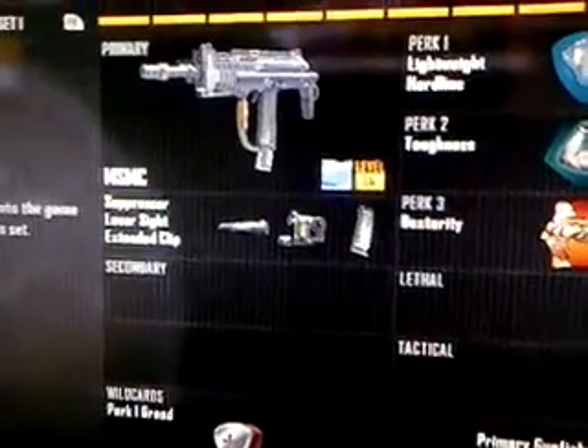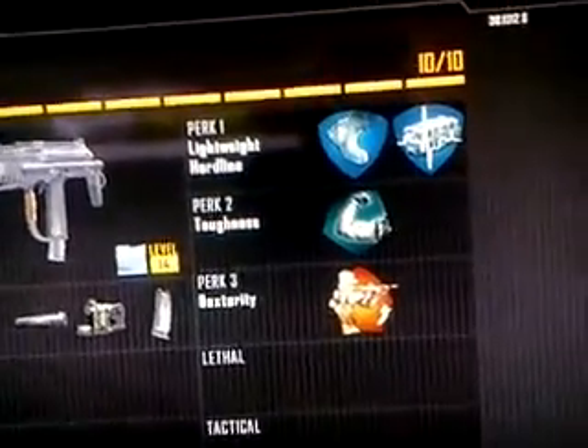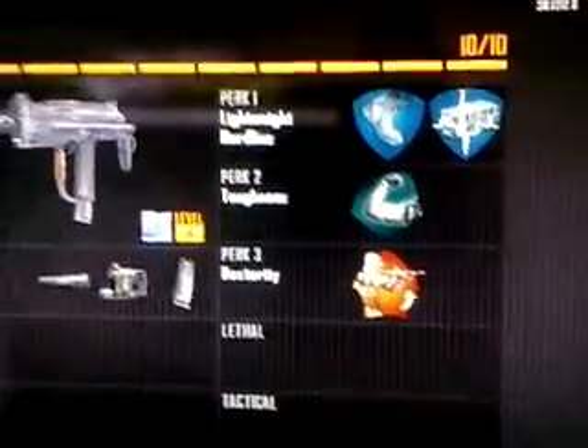Then I have the MSMC with Suppressor, Laser Sight, Extended Clip, Perk 1 Greed, and Primary Gunfighter with Lightweight, Hardline, Toughness, and Dexterity.